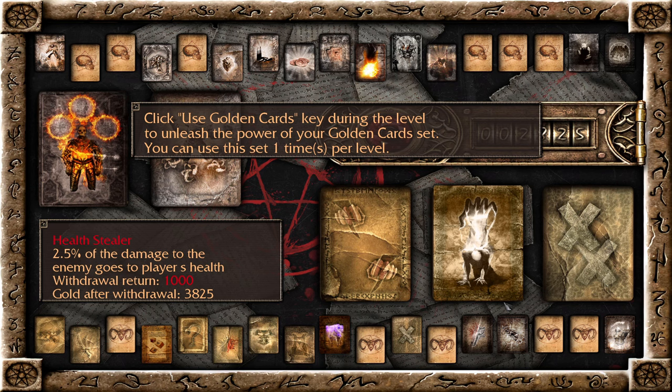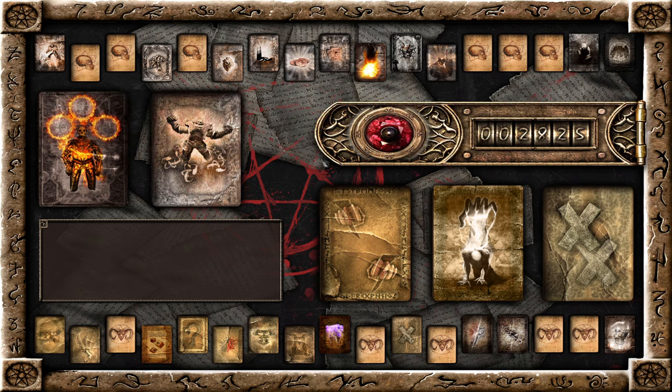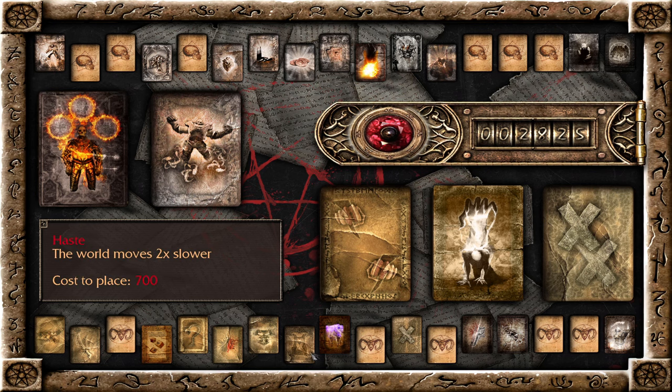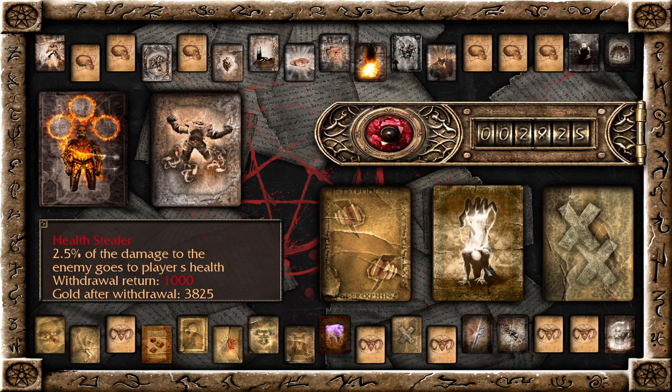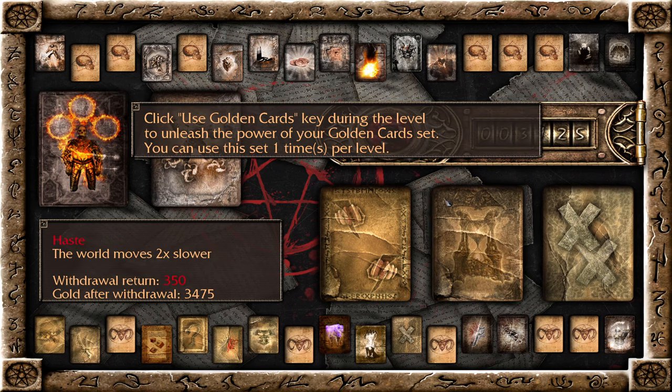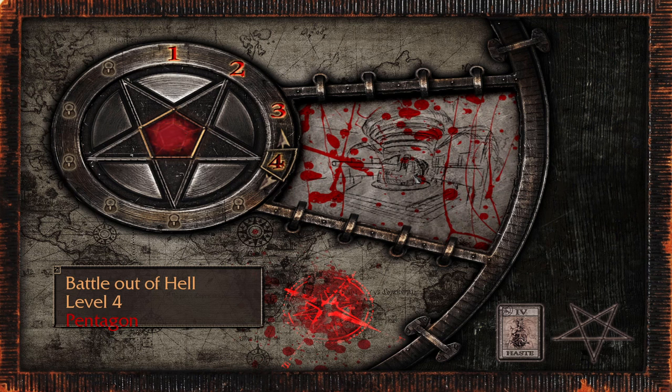What would be a good set for this? I don't know, because the way it works is... I think the most useful ones here is probably just the double damage, and the fact that this lasts longer. Maybe one of these would be more useful, or like the time slowing down. Yeah, that might be useful actually. We'll put that there for now. Alright, let's do it.